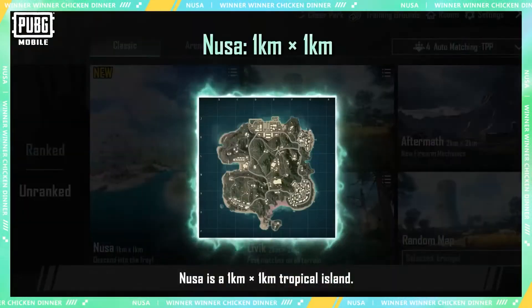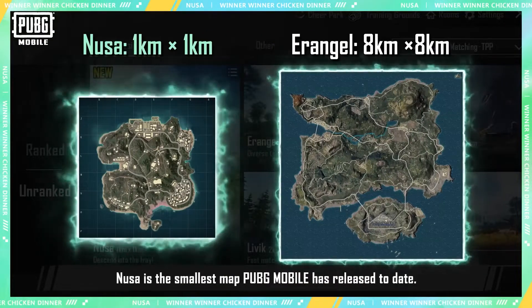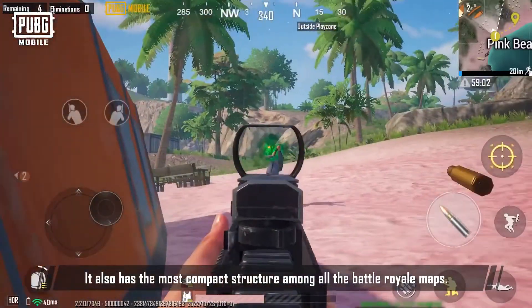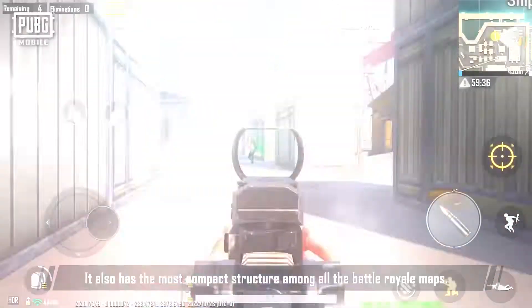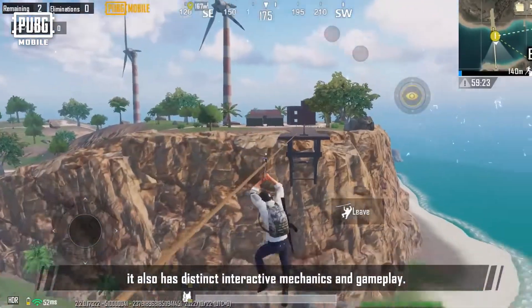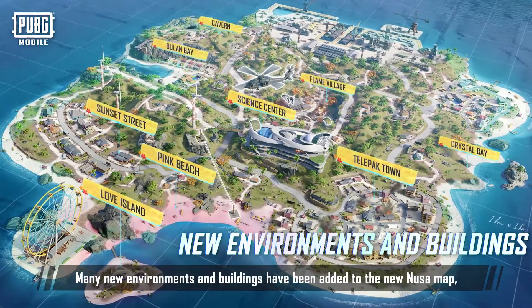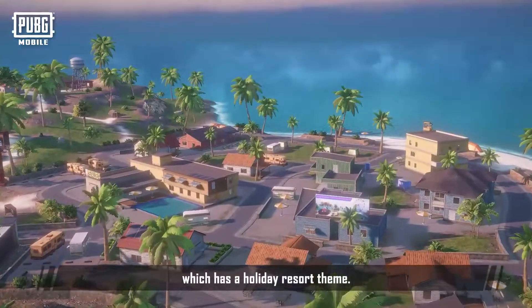Noosa is a 1km by 1km tropical island — the smallest map PUBG Mobile has released to date. It also has the most compact structure among all the Battle Royale maps. Many new environments and buildings have been added to the new Noosa map, which has a holiday resort theme.